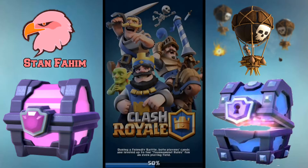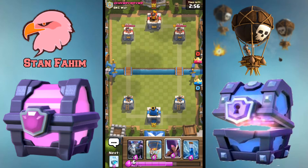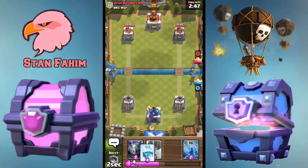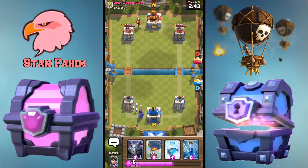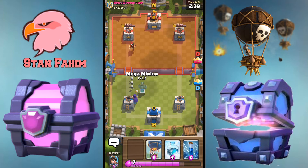Let's do a live battle right now and see how this works. We are going to place a witch in the back, and hopefully we will be able to attack with the balloon and the freeze as fast as we can. The witch in the back will work for us.